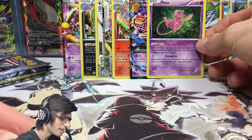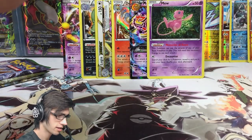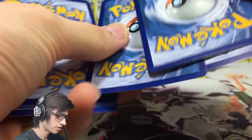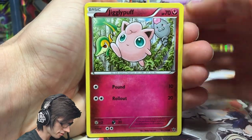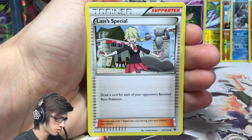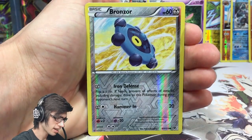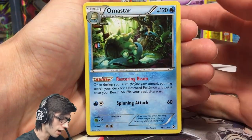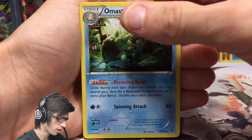We got a Zygarde pack art, and the piles are getting pretty big. We've got a Jigglypuff, Gothita, Meowth, Snivy, Solosis, Lassus Special, Wigglytuff, Audino Spirit Link, Bronzor reverse — just a common — and an Omastar regular rare. That's the first double-up of regular rares in the box.